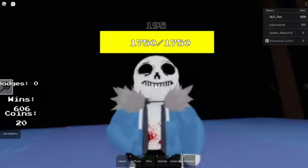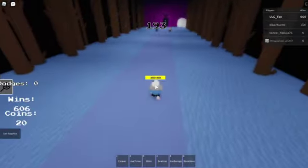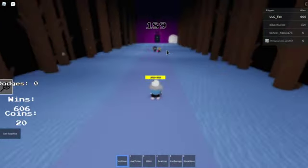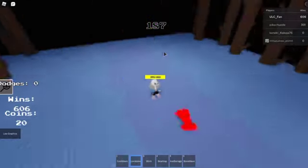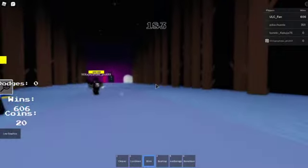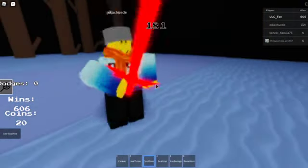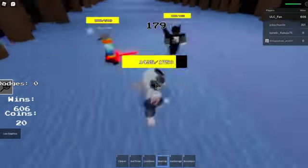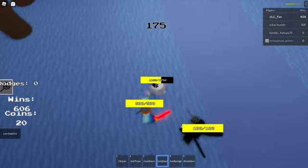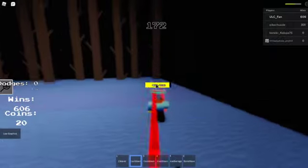We got a fairly peaceful theme. 1750 health and we're playing Poor Fellow. Looks like we have a melee weapon — Cleaver. We can throw an axe. And I'm assuming the blink is a teleport. I can drop a bear trap — if someone steps on it, they get trapped. Makes sense.